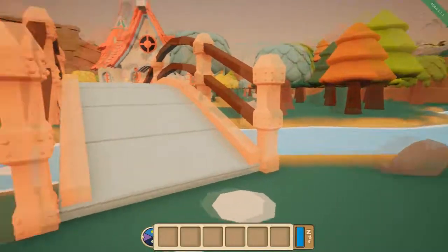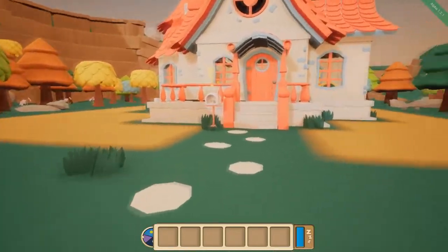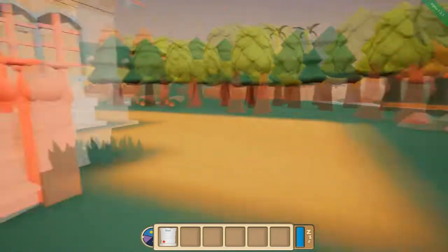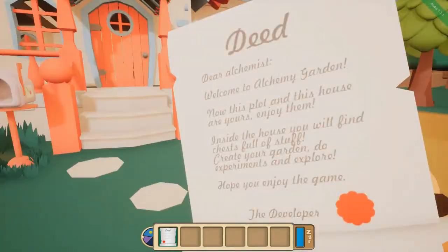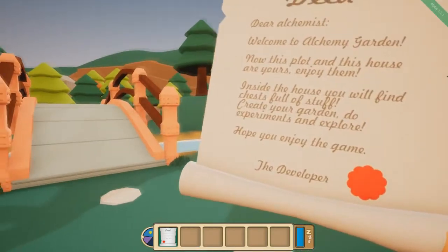So enough blabbering on, let's go ahead and get into a new garden here. Yep, under development. It's way different — not bad. Here's our house, and it definitely looks a lot better than it did before. That looks pretty amazing actually. Pick up property deed — I guess we'll need that. 'Dear Alchemist, welcome to Alchemy Garden. This plot and this house are all yours. Enjoy them. Inside the house you will find chests full of stuff. Create your garden, do experiments, and explore. I hope you enjoy the game.' Thank you, developer — I will.